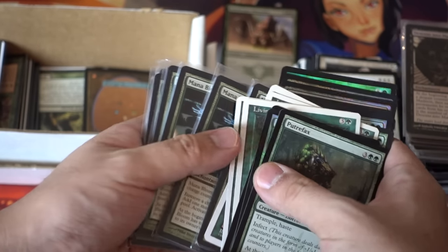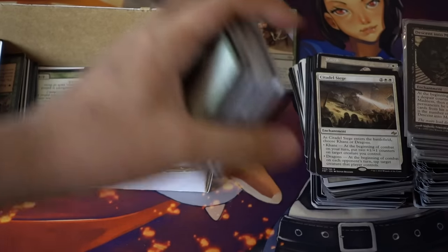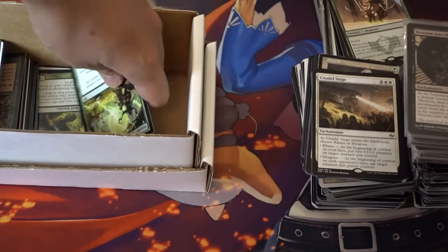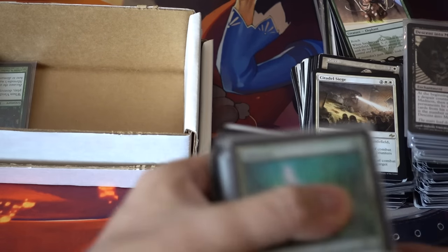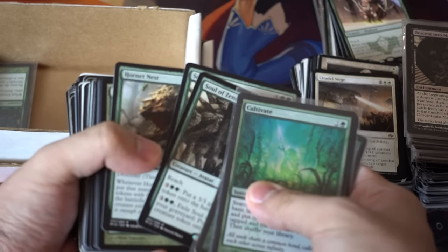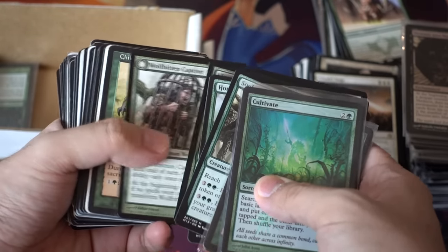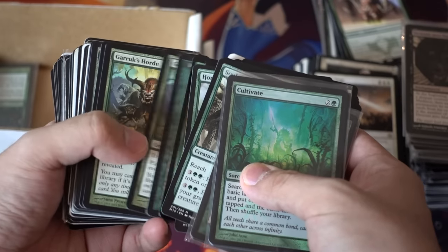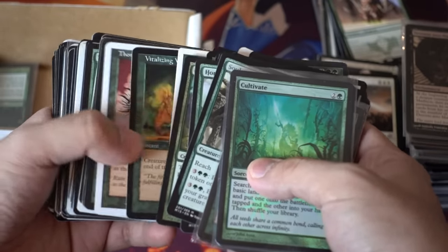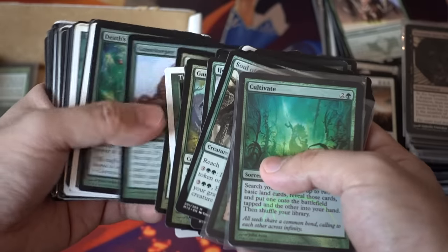Living Lands and some Mana Blooms — tons and tons. That was a really bad speculation. Some nice promos: Soul of Zendikar, Hornets Nest. I remember Hornet's Nest used to be played a lot. Just random stuff, tokens. Stitched Growth is a good one. I thought that was the elf that puts creatures out.